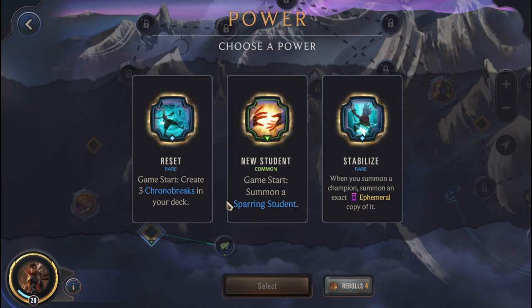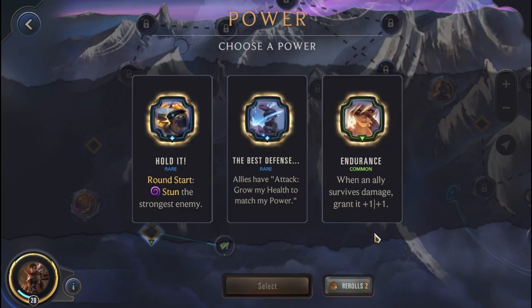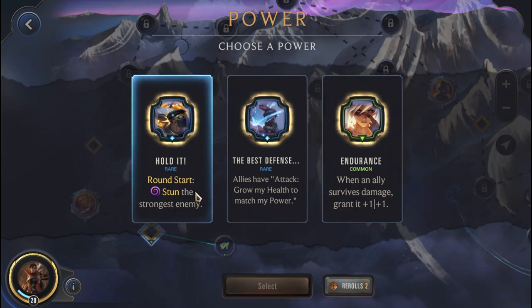Something like a Rally could actually be really good. Let's see if we can make that work. Fleeting 0-cost, rush them down — I think we're going to re-roll again. Round Start Stun the Strongest Enemy seems interesting, it could be really useful. Grow my health to match my power. When an ally survives damage, granted plus one plus one. I think we're just going to go with the stun here, because it seems like a really good one.